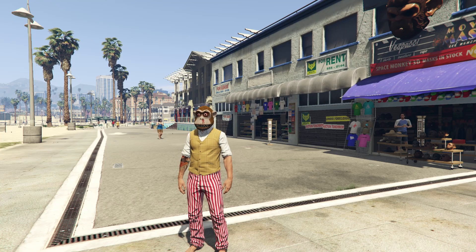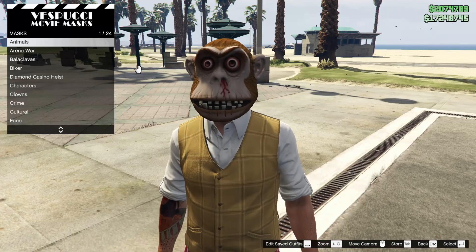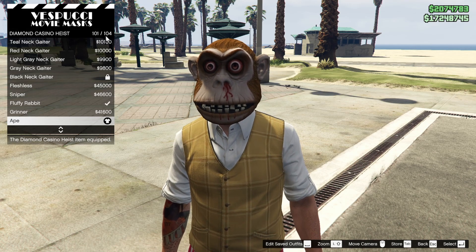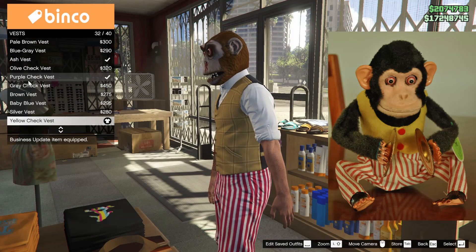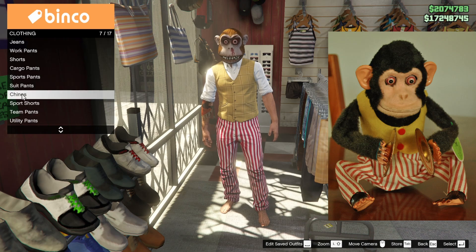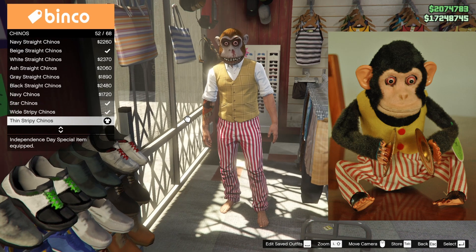Our last few outfits had a ton of parts so for this one I want to do something simple — it's the Toy Story 3 monkey that watches on the security cam with the symbols. Really creepy, scared me as a kid. First, head over to the mask shop and under the Diamond Casino Heist pick the ape mask, number 101 out of 104. Then go to the top section of a clothing store, go to vests, category number 53 out of 60, and select the yellow check vest which is number 32 out of 40. Head to pants and go to chinos — select the thin stripy chinos which is number 52 out of 68.